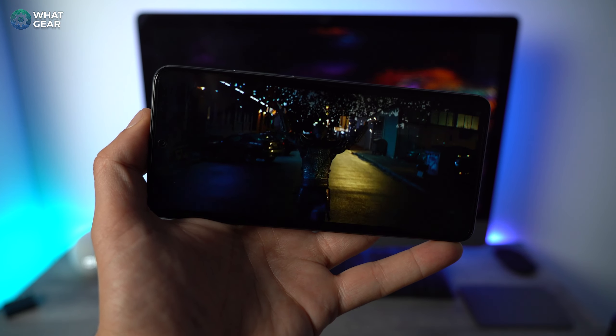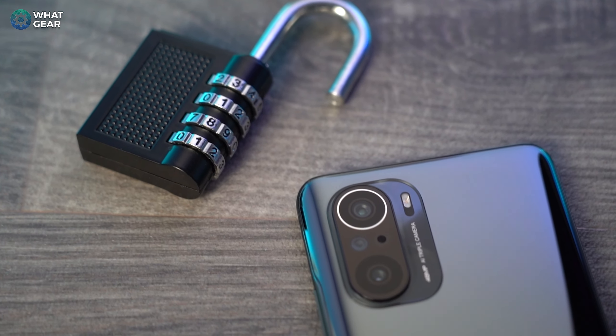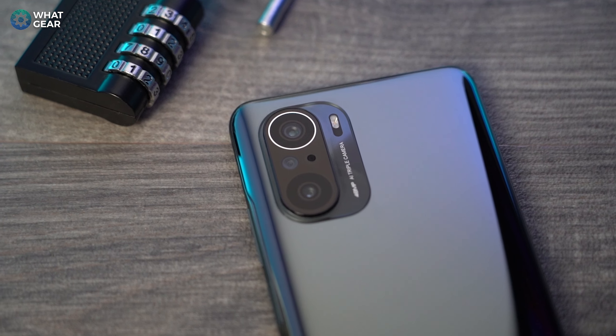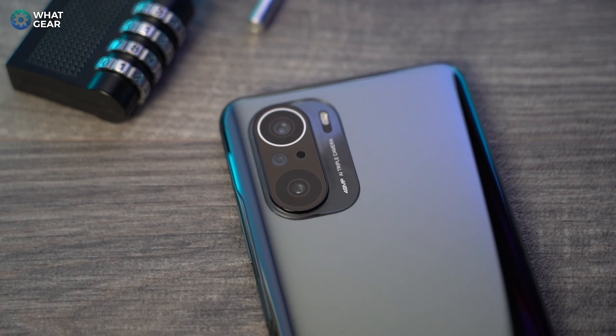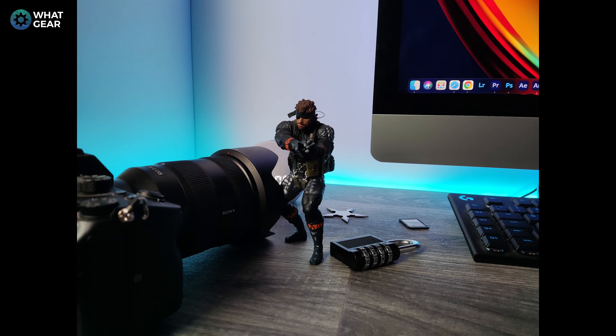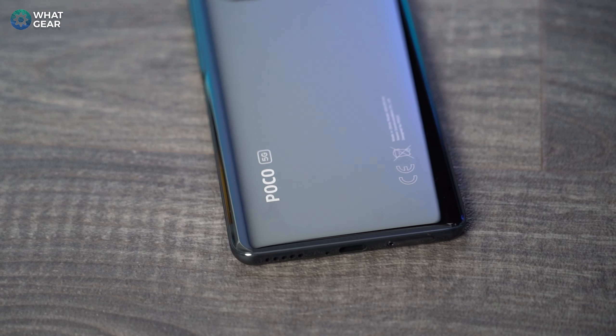This phone has an amazing display — a 6.67-inch 120Hz OLED that supports 360Hz touch sampling. You've also got 360-degree mic pickup, so no matter which way round the phone is the audio will be very clean. There's also a 360 ambient light sensor that detects light around the device and adjusts screen brightness accordingly, which helps save battery. The battery inside is huge at 4,520mAh, and the charger in the box is 33W fast charging. The primary shooter is a 48MP sensor, with an 8MP ultra-wide and a 5MP telephoto lens.